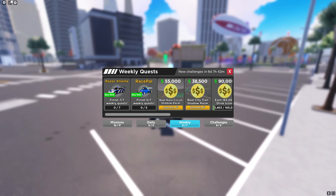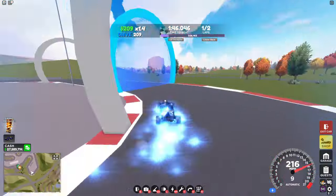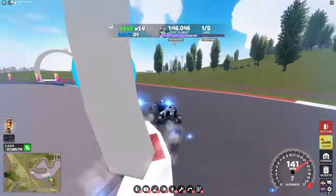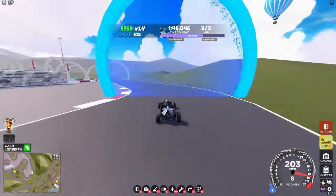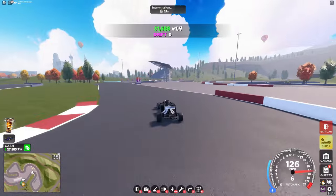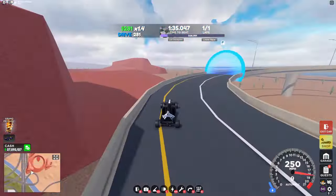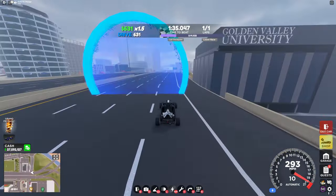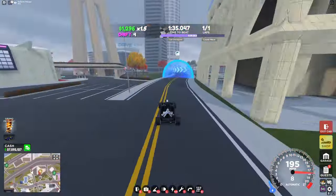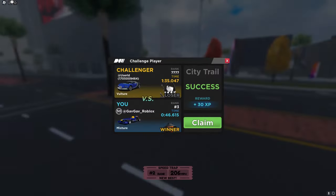For the two Shadow Racers this week we have Race Circuit and City Trail, so I'm going to do Race Circuit first. This challenge is pretty easy — you don't have to really worry about it. The other one we have is City Trail, and it's also pretty easy.